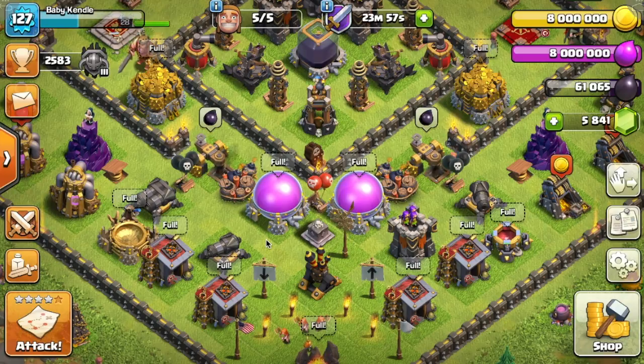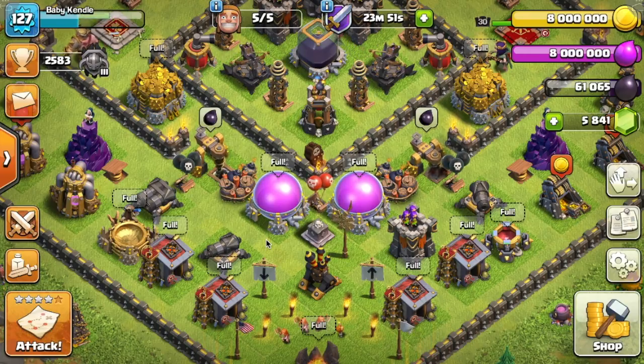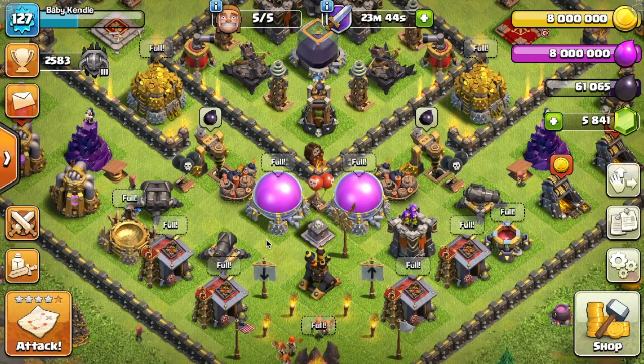So there's that time issue with it, and also the cost: it's 1.5 million gold for a cannon and 4 million for an archer tower. That's significant. And we're going to talk about whether it's worth it — does the extra stats from a geared up defense outweigh the cost and the time? So let's go ahead and take a look.